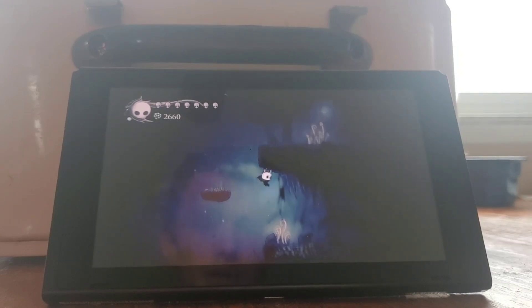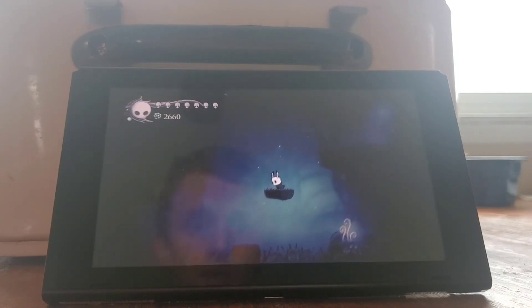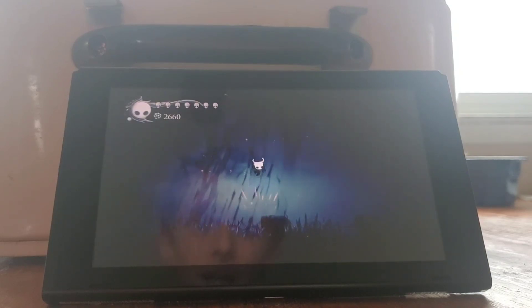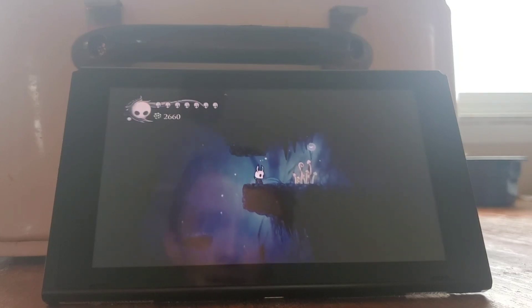There's two methods. This is the one I use the most: on this platform you go jump, touch this one, try to get to the bottom of this one. But there's another one — fall off, dash, jump, dash, up, over, like that. That one was really close actually, so I might try doing that instead.